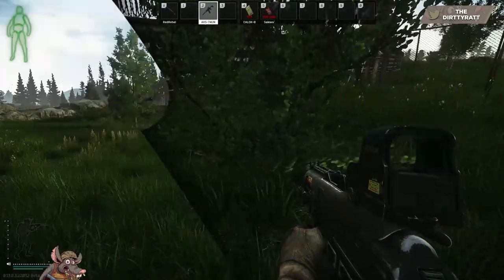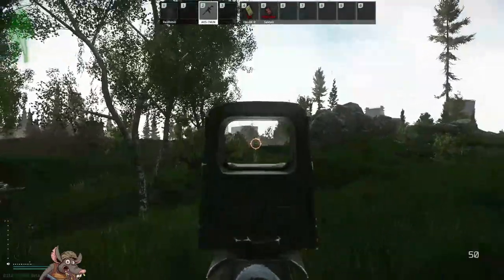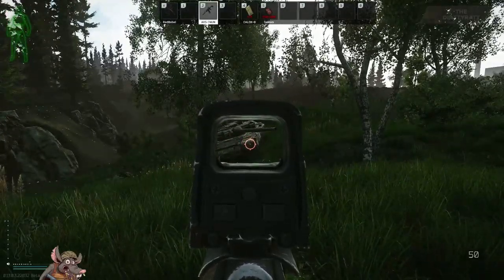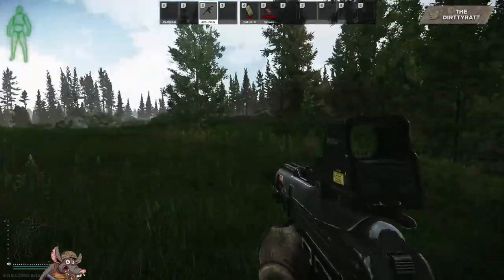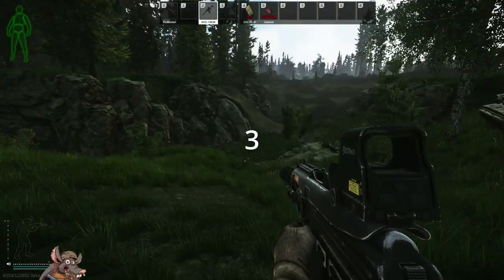Stash number two: we are in between the medical camp and the old station extract for scavs. You're going to look for this tank right here — this little area known as tank hill. There's going to be some bushes here towards the forefront on the medical campsite and towards the wood line. Walk straight to these bushes and that's your stash.